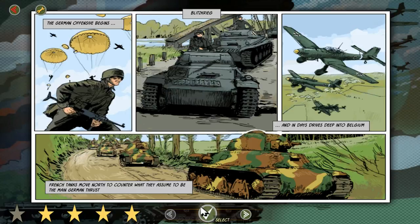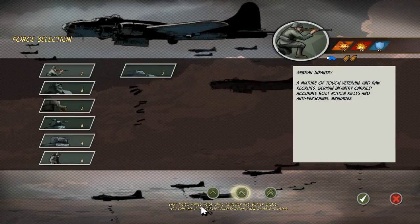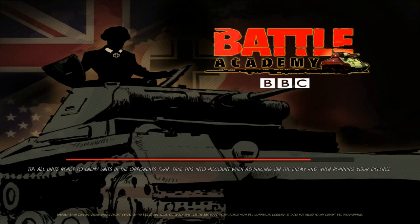French tanks move north to counter what they assume to be the main German thrust. We are going to be playing as the Germans, of course. I have forced selection here, but I think these are pre-selected. In a lot of battles in this game — skirmish, multiplayer, etc. — you can select your own units. Here we're starting with what we're being given, and that's fine with me.